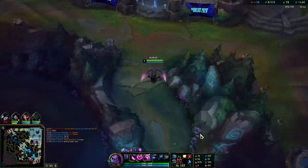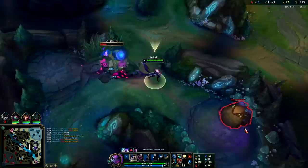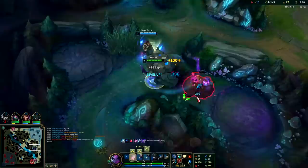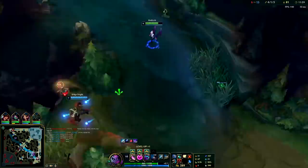I actually did go for Mejai's only on a five-stack Dark Seal. In general, don't do that guys, especially if you die a lot on Evelyn per game — it's really really bad. In this game since I have a huge lead it's worth it. If you have a big lead and your team has a lead it's really really good because you're not likely to die if you know how to position.